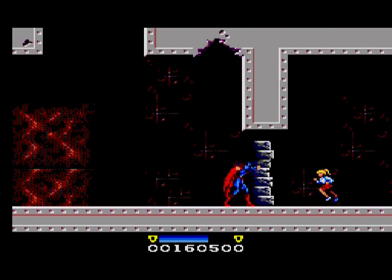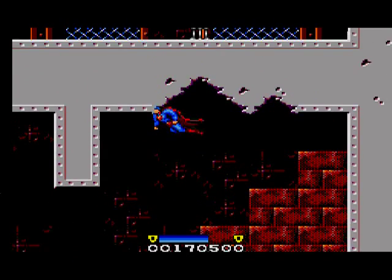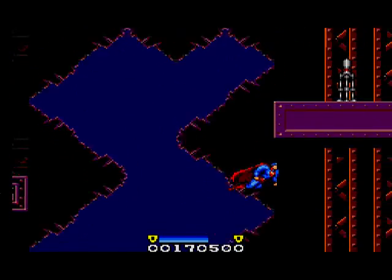Through this door are the meaningless children we're here to save. You may remember though that the room to the left of here is actually a dead end — the only way to escape it is to fly out of the hole in the ceiling, so I'm not really sure how we've helped those kids.